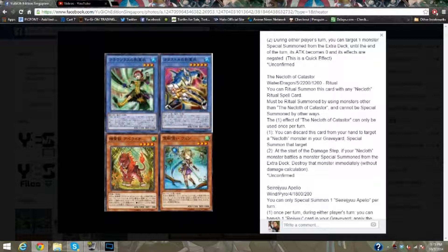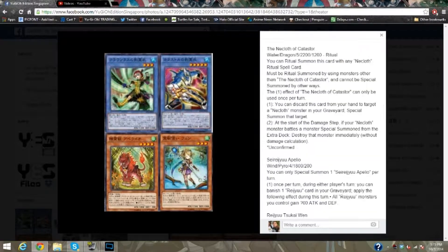It must be ritual summoned by using other monsters other than the Nero Cloth of Cataster, and cannot be special summoned by other ways. You can discard this card from your hand to target a Nero Cloth monster in your graveyard and special summon that target. At the start of the damage step, if your Nero Cloth monster battles a monster special summoned from the extra deck, destroy that monster immediately without applying damage calculation. Also really good.